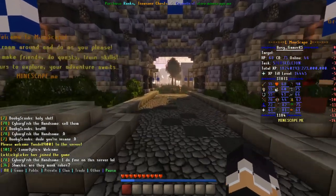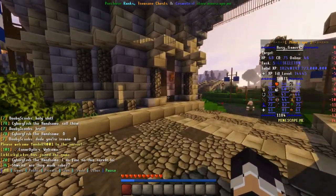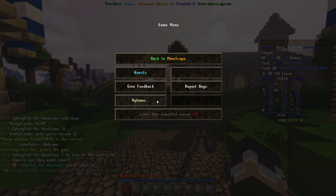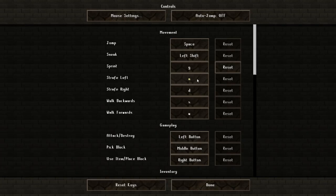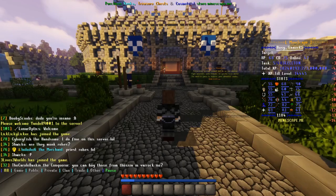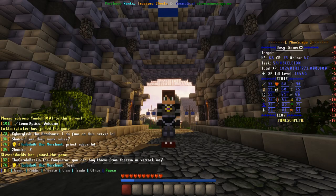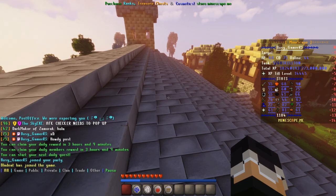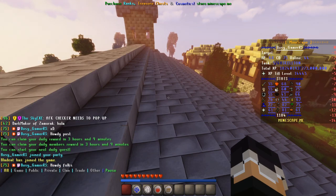Movement for Mindscape is done through the WASD keys. You can change what each key does by pressing Escape, Options, and then Controls. Players can change their perspective by pressing F5, giving them three different ways to view the game. To chat with players, you press T to open the chat box and then type whatever it is you want to say.